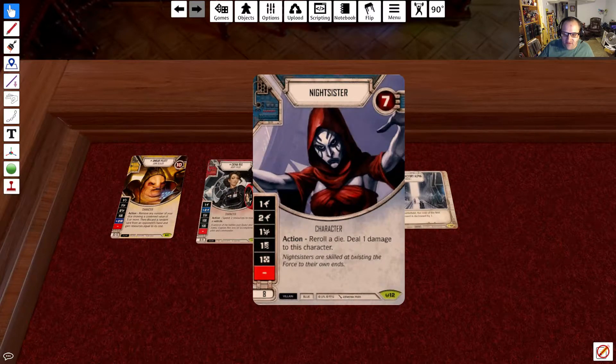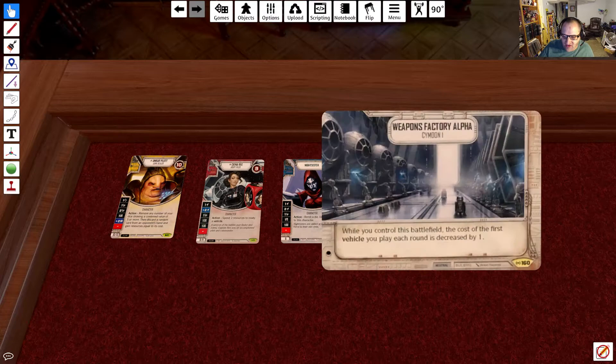Finally, we have 1 Nightsister, 7 health for 8 points. Her dice sides are: 1 range, 2 range, disrupt, discard, resource, and blank. The main reason for running her is to use her ability to deal with damage and reroll a die, as well as getting access to blue so I can throw in Vader's TIE Fighter. Our battlefield is Weapons Factory Alpha: while you control this battlefield, the cost of the first vehicle you play each round is decreased by 1.